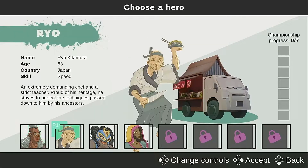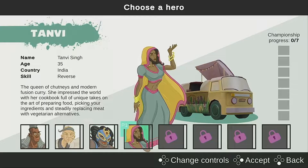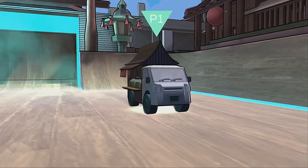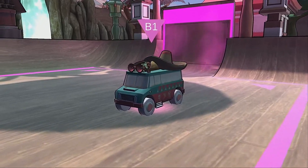Tournament mode sees you selecting from one of four different characters, each hailing from a different country and having their own backstories explaining how they came to be top of their game. Completing tournament mode with these characters also unlocks four additional characters, and aside from the visual aesthetics each character's food truck comes with its own special ability, which we'll get onto shortly.